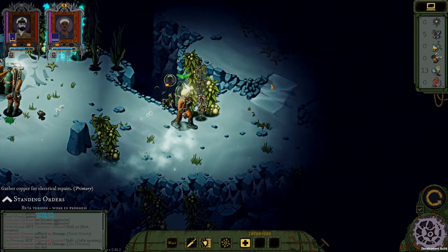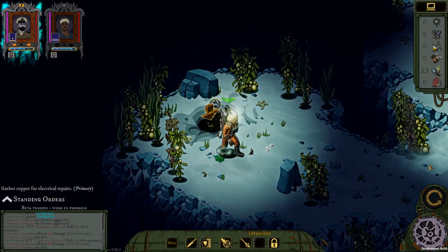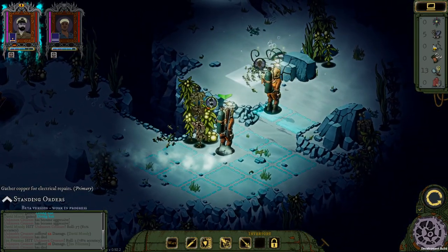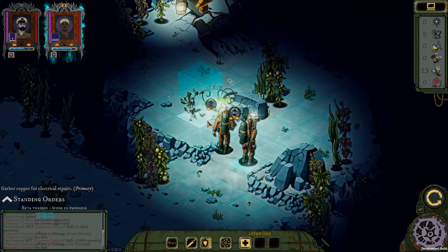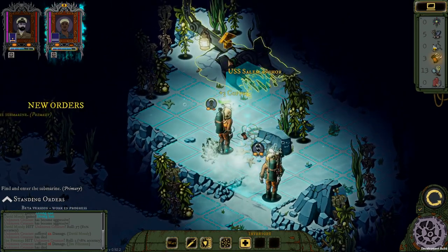Where is my exit? Somewhere here — gotta get there with our people. There's something we can check — yeah, that's copper, we gotta get that copper. Let's go with Teemo and grab that copper. Here's the exit — we're gonna go to USS Salem anchor.